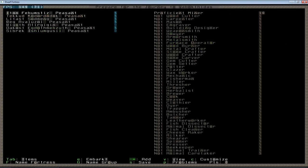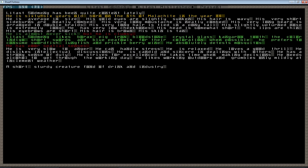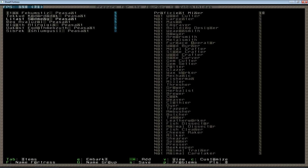All of your dwarves have this basic level of detail built into them by default. Lytast here is almost never sick, which would make him really good to put in the military because he'd be less prone to infection if he got wounded. But he's clumsy, so he's not going to be really good at handling a weapon when we first start him out. It'll tell you how old they are, when they were born — all sorts of history.